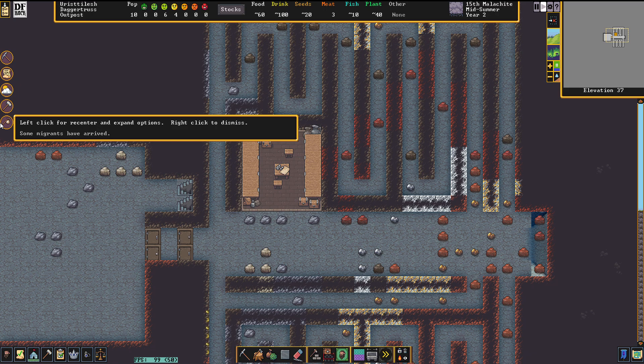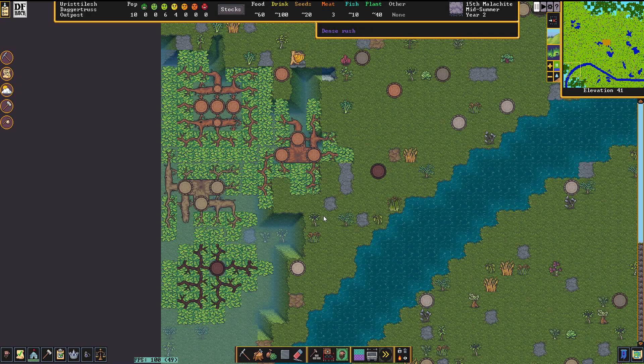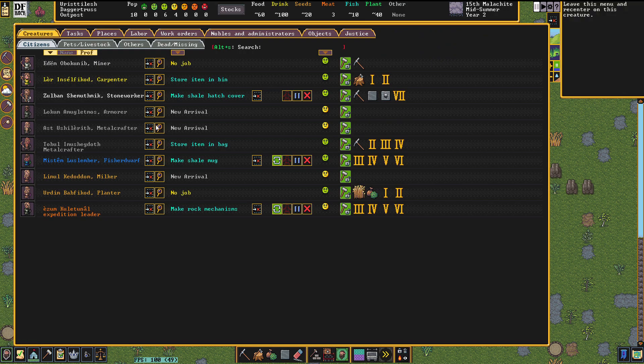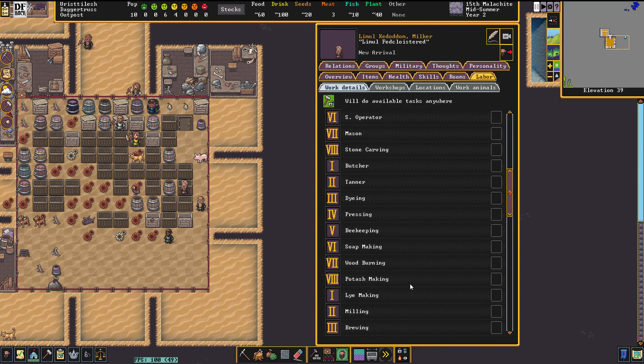Some migrants have arrived! It looks like I missed their arrival. Three new arrivals: an armorer, a metal crafter, and a milker — perfect! Our planter needs help badly. Planting, plant gathering — you can help do those things, just focus on that right now. Milker — all right, help with milking, you can do that. I'll just give you everything right now — the idea being: all the farming skills condensed on just a few dwarves.